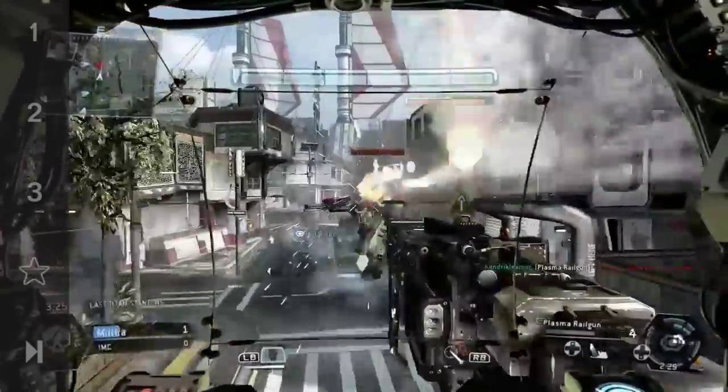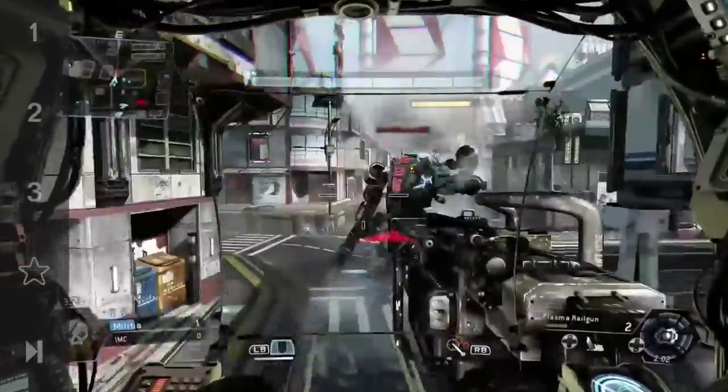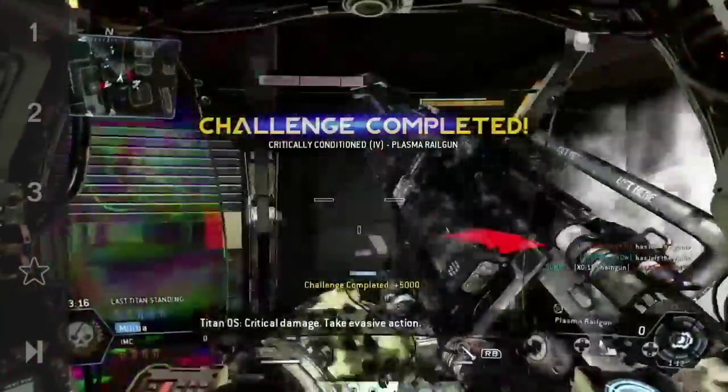I'm going to show you all the different critical hits on each titan to show you the difference in how they look. Here's the ogre — as you can see it's a little smaller than the atlas, but I still got a critical hit.